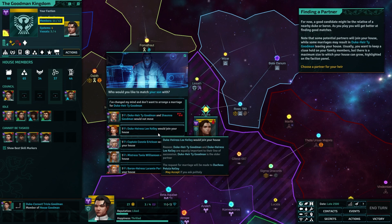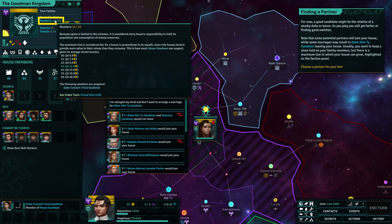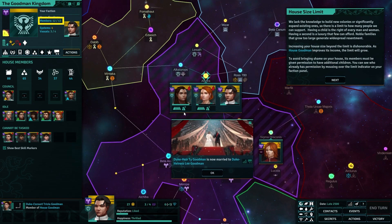A good candidate might be the relative of a nearby Duke or Baron. Note that some potential partners will join your house while some marriages may result in the Duke leaving your house. Usually you want to keep a close hold on your family members, but there is a maximum size to which your house can grow. So you will get incentivized to marry your daughters off, basically.